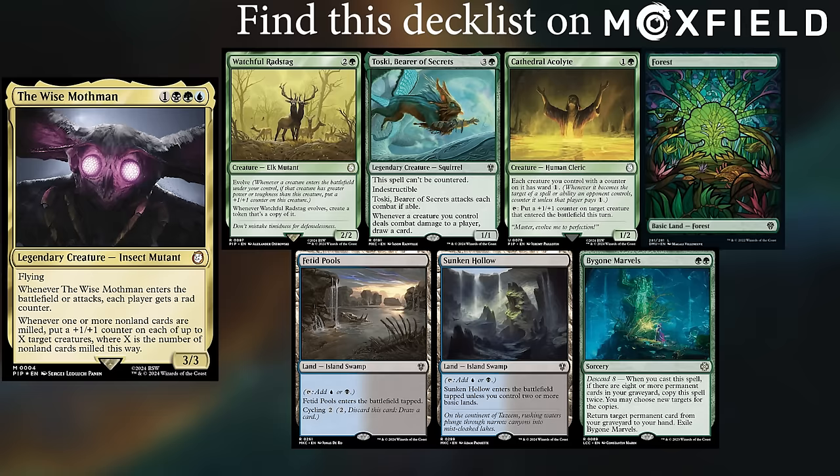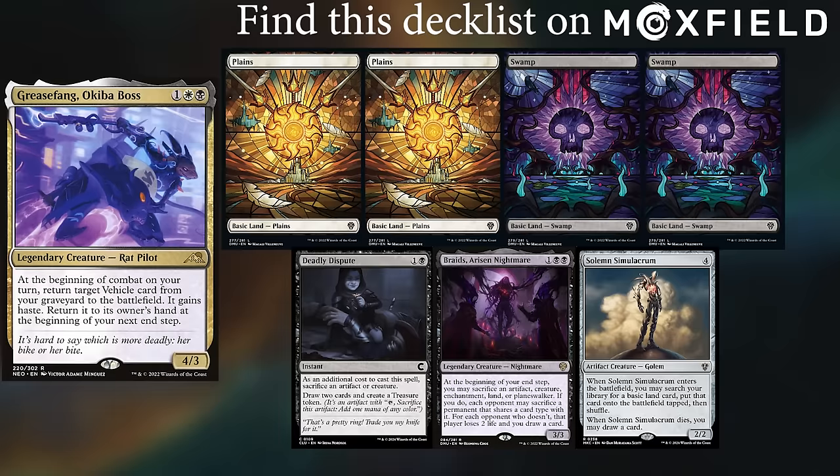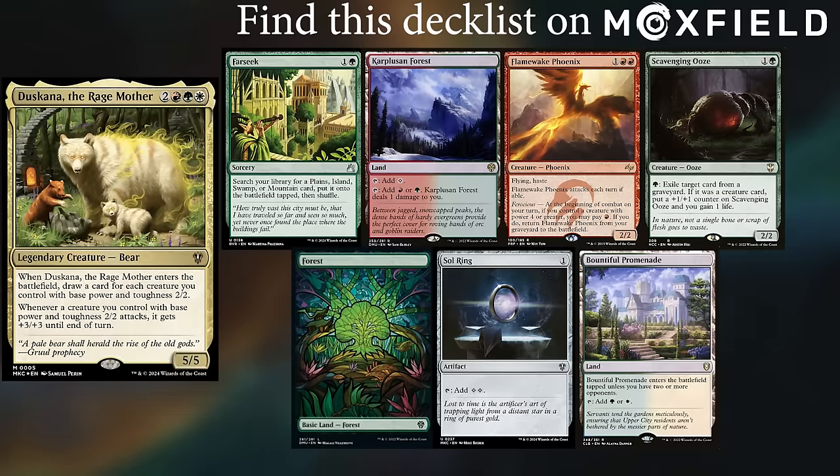Fiddix keeps a Watchful Radstag, Toski Bearer of Secrets, Cathedral Acolyte, Forest, Fetid Pools, Sunken Hollow, and Bygone Marvels. I'm just gotta go fast, playing my Grease Fang deck, keeping 2 Plains, 2 Swamps, Deadly Dispute, Braids' Arisen Nightmare, and Solemn Simulacrum.